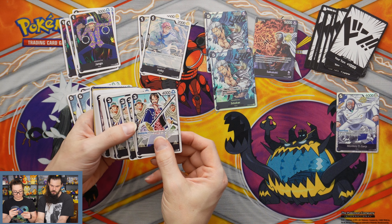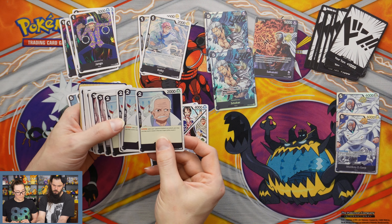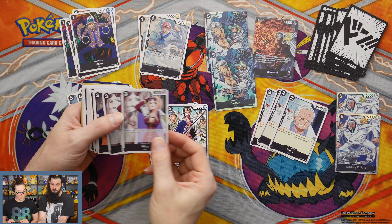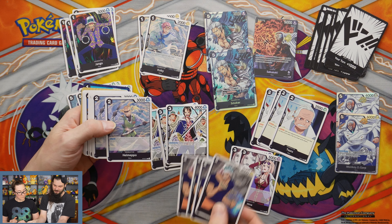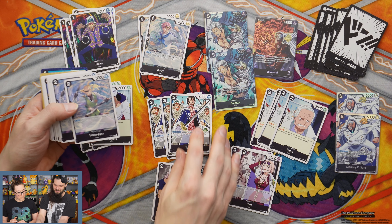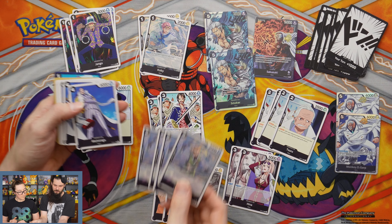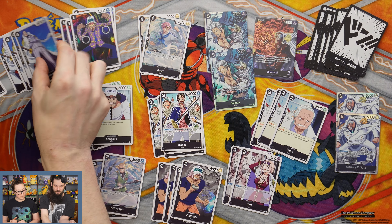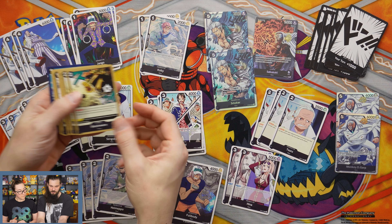Tashigi. Suru. Hina. Fullbody. These are really fun. I know why they recommended this, because these are really fun. Helmeppo. Momonga. T-Bone.